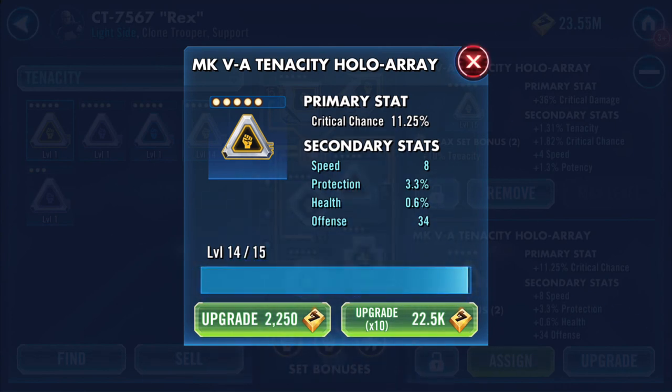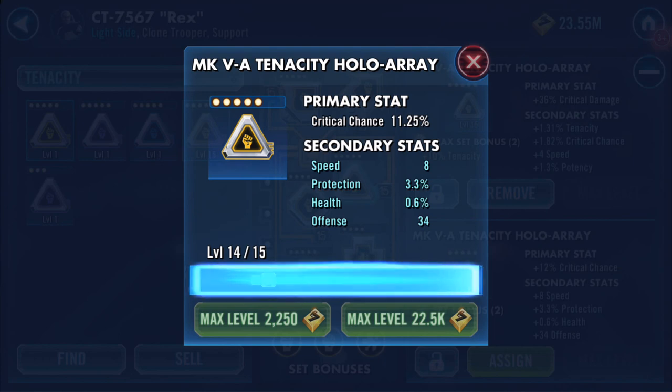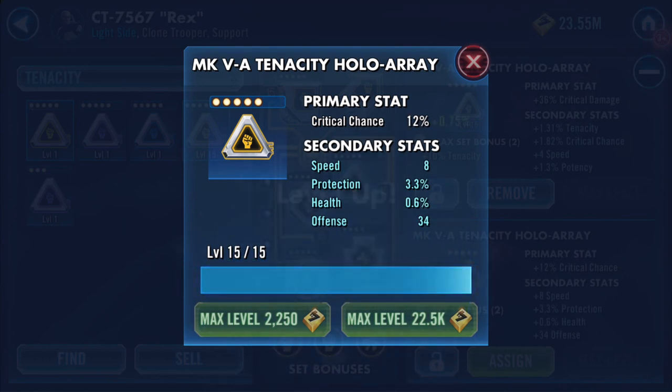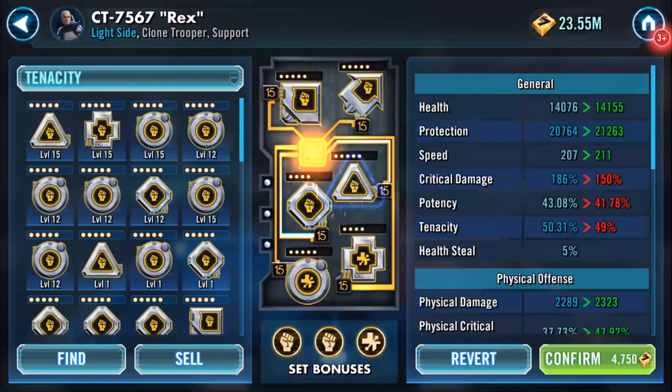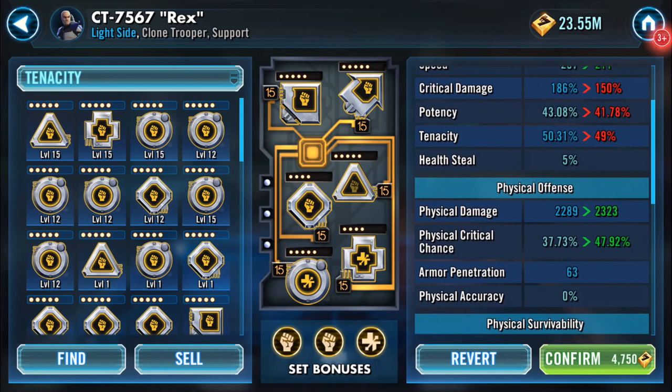It was credit heists today, can you tell? All right, so I'm going to slot that over what's already there, and that takes his physical up to 48%.